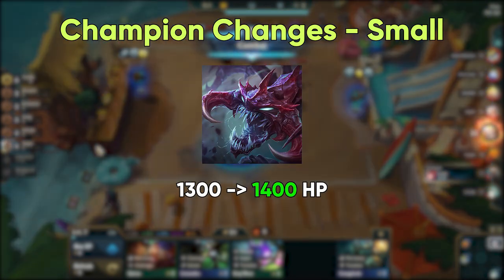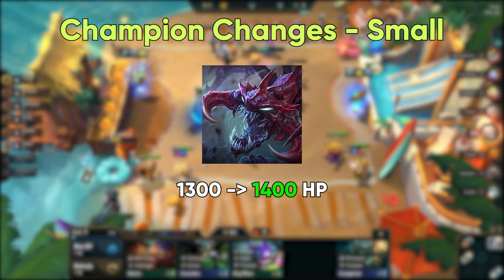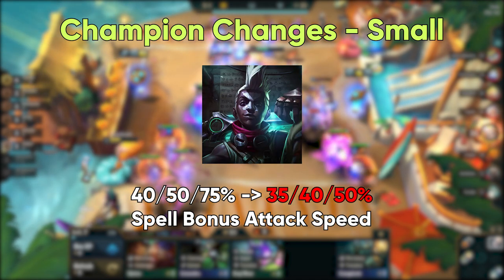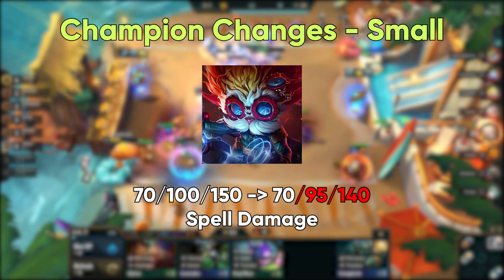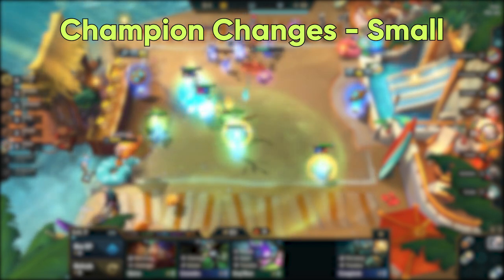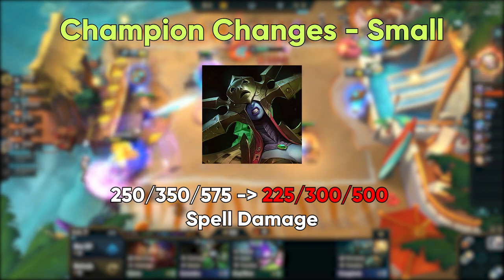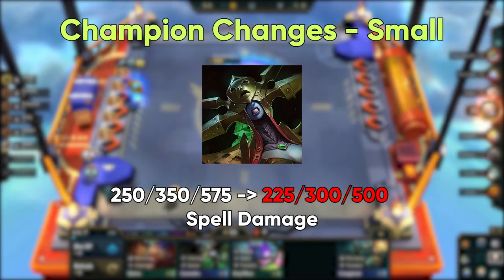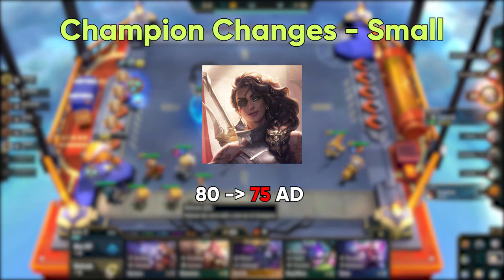For 3-cost units, Cho'Gath's base health is being increased to 1400, and this change buffs the stacks received by Zoltan, as they are percentage-health based. Ekko is very much aiding the Katerina comp, so this is being nerfed. Heimerdinger is getting nudged down at 2 and 3 stars to bring it in line with everything else. For 4-cost units, bugs have been fixed with Cassandra making her more powerful, so she is receiving more nerfs to spell damage to keep her from being broken. Riot Mort believes she will still be one of the best units in the game. Samira nerfs again focus on bringing down the top end, with minus 5 attack damage.